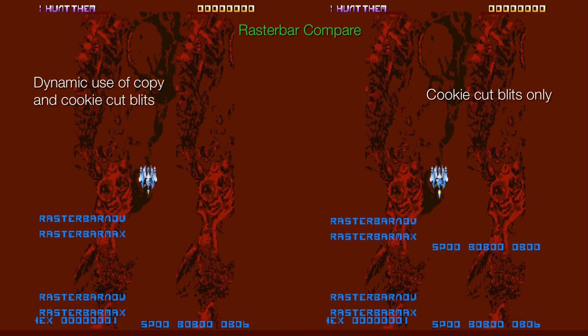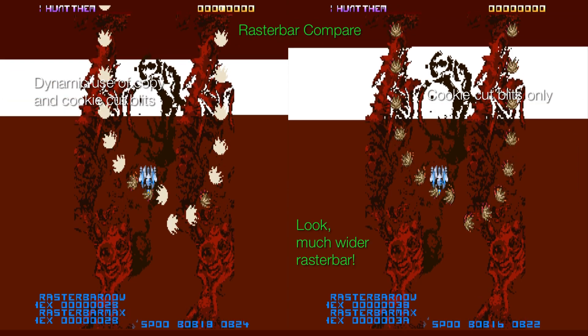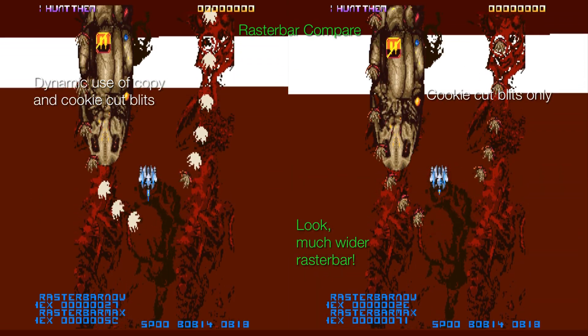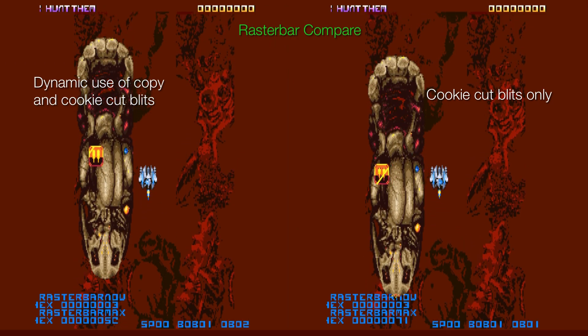About 20% less. For some extra fun, why not compare dynamic and cookie cut blitz on a split screen? Because you know the raster bar test cannot be wrong.